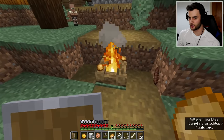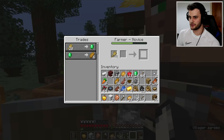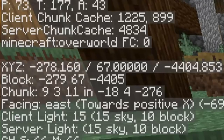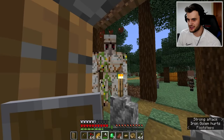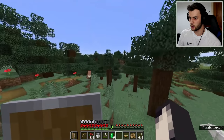This guy's selling an iron axe for three emeralds - I might as well buy it. And this guy's accepting wheat for emeralds, so I'm also going to buy a few pieces of bread off him. For those of you that think I just always find good seeds, I'm currently 4,400 blocks from where I started. Taking out this golem is a little bit quicker than the last one. I think this village has been quite the success.